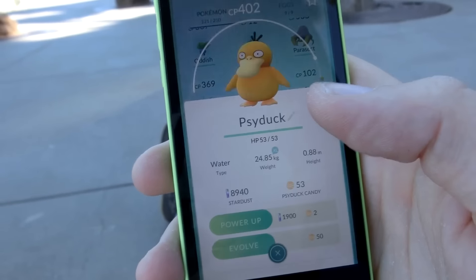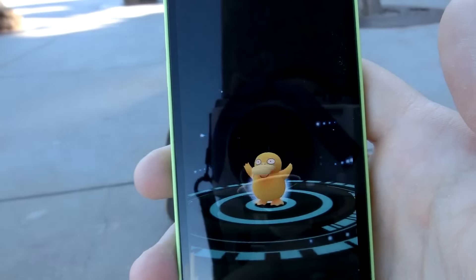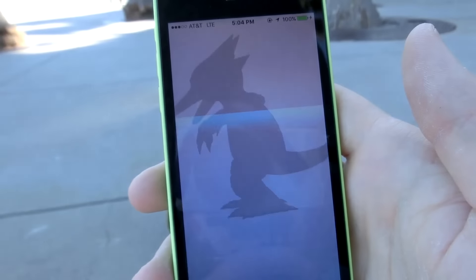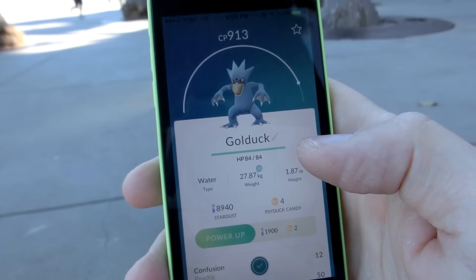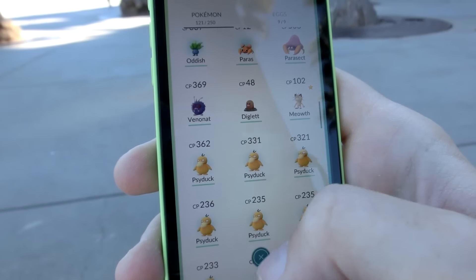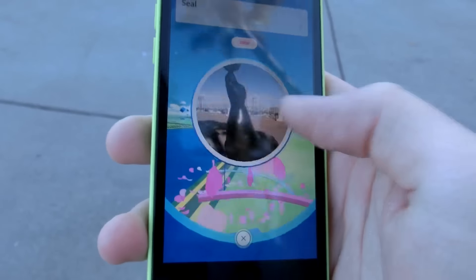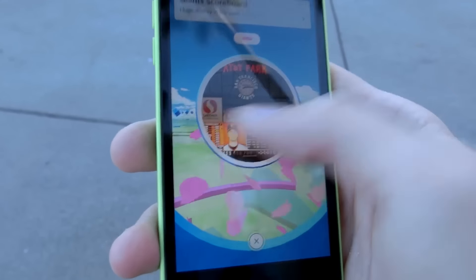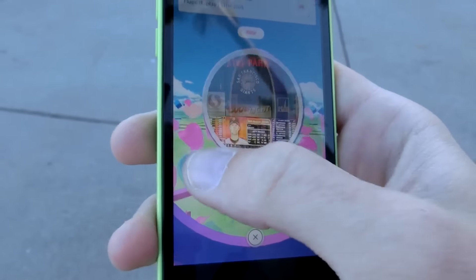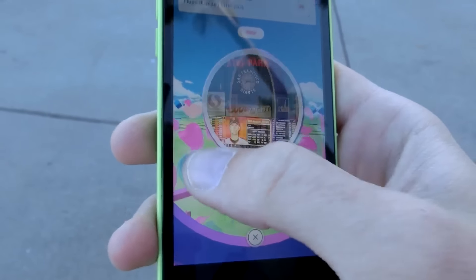It looks like the shade is coming over really nicely. I think I have enough candy to evolve a Psyduck now. Let's do my best one. 913 CP — that's now my strongest Pokemon, that is really good! But now a bunch of Pidgeys and stuff came out of nowhere, whereas before it was a bunch of Dratinis, so perhaps I should move on to a different location.